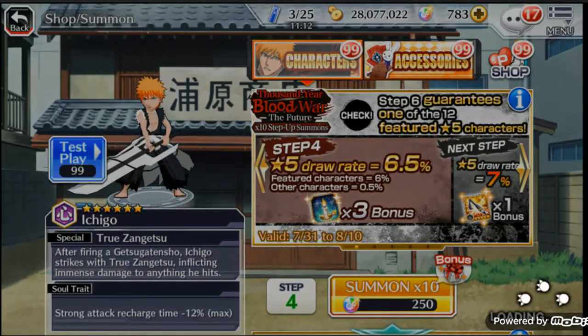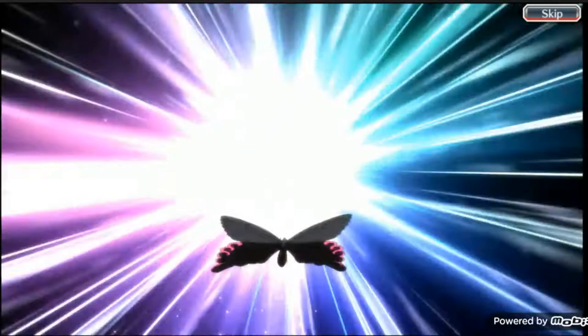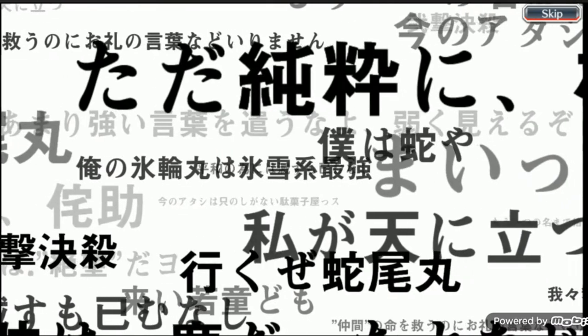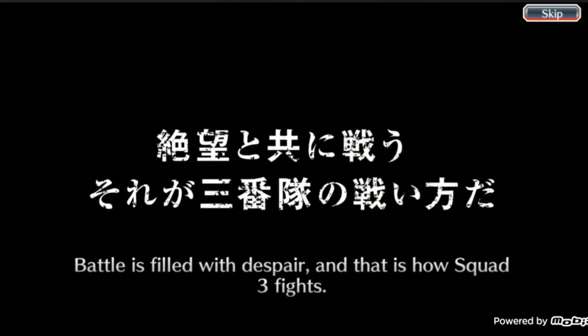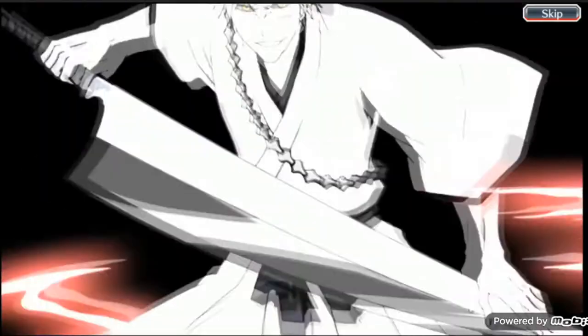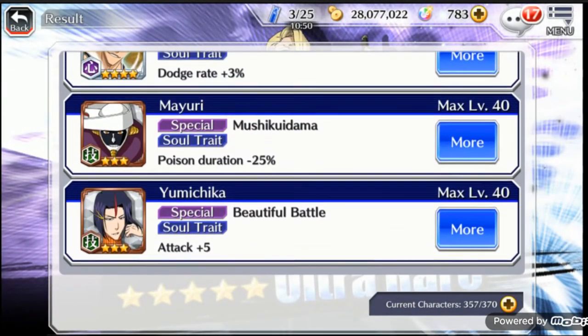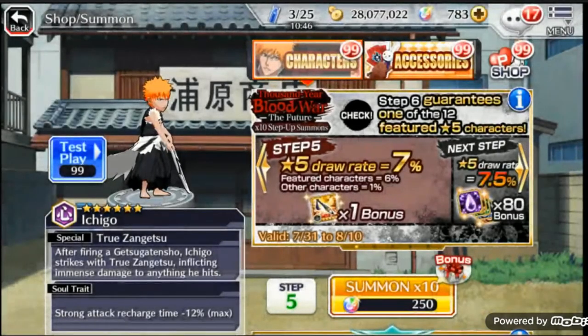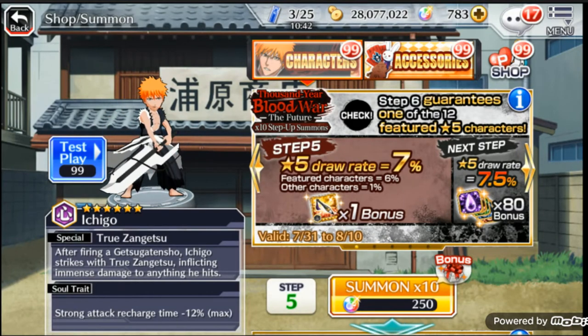Maybe we can get a five-star — even if it's for one of the two regular characters. A five-star please... 'Battle is filled with despair and that is how Squad Three fights' — who is that? Oh my gosh, it's a zero! That's horrible. I got a zero already — I cannot believe that. That was such a bad move. All right, step five — five-star draw rate is seven percent right now.